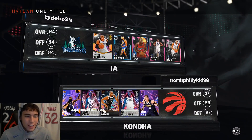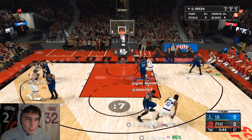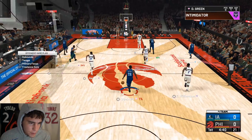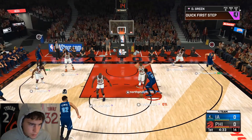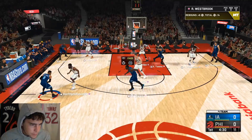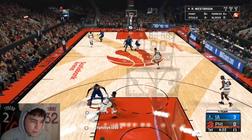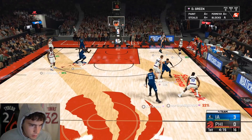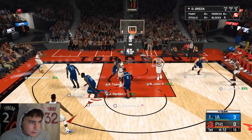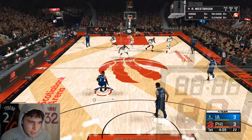Looking at my opponent here — oh, how nice it would be to have Dark Matter MJ and Zion as well as Galaxy-opal Harden, KD, and Jokic. It's going to be interesting. I have my mic on but the more squads I play, it's just interesting to see matchup-wise how Draymond can compete against Zion. He gets a block on the very first possession of the game.